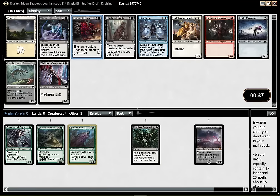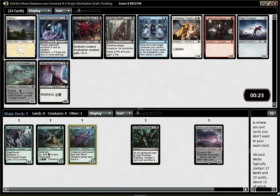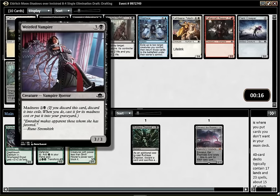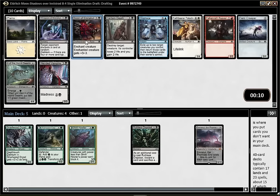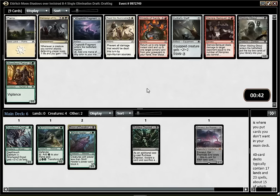Whisper of Emrakul is not that great, but if you can assemble Delirium soon, it could be decent. There are two good black cards - one slightly better than the other. A Vampire, which is clearly playable. And an Ulvenwald Abomination, which is a good green card. Fieldcreeper is decent for Delirium. It really feels like we are in the right colors and in the right archetype right now, which is really sweet.